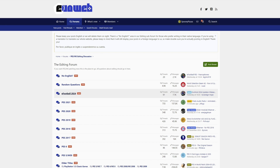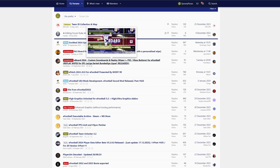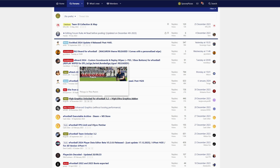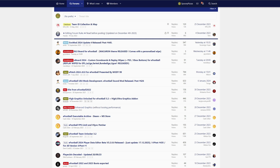Once you're there, you want the editing forum in the forum section, then you want to head to eFootball 2024. There are three places you're going to want to go: there's eFootball or eBoard 2024, there's the high graphics unlocked for eFootball 3.2, and then the Evo Mod 2024 Update 4 from Endo.